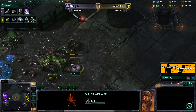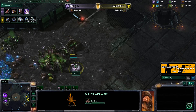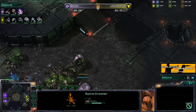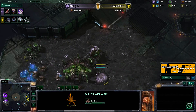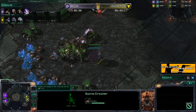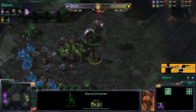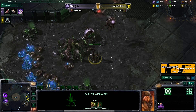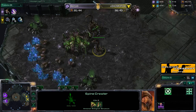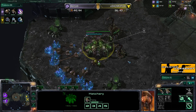Roaches are so good against marines — roach-speedling is just so good against marines. Skin Job is actually going on the defensive too, putting down two spine crawlers at his expansion. I kind of like this because we've seen Mo be very aggressive with infantry in the past. He also scouted the factory so he knows there won't be super early aggression, but if he's expecting blue flame hellions with a factory and tech lab, spine crawlers are a reasonable response.